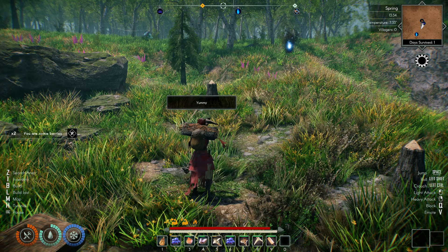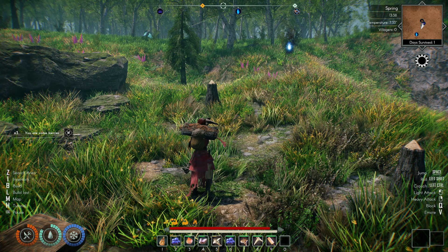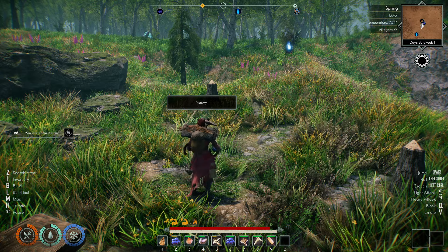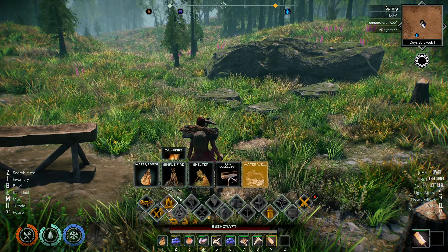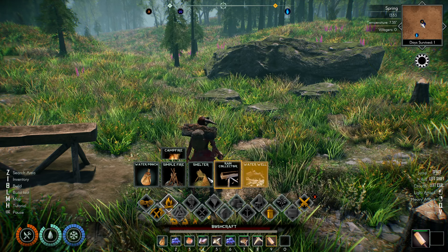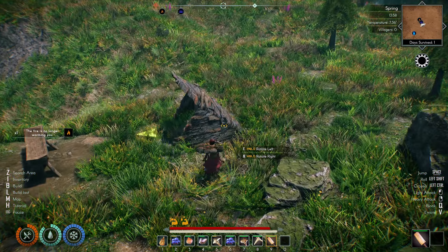We got berries — berries do give food and hydration so I think we're okay for now. Of course everything does have durability. I'll just eat a little bit. The rain collector is down. They want us to get a shelter, so why don't we get a shelter? A water well would be nice too, but I think we should get a shelter.